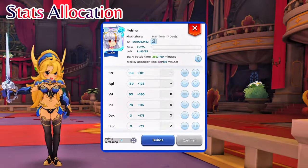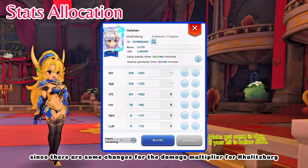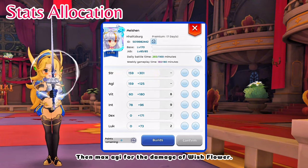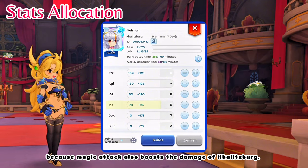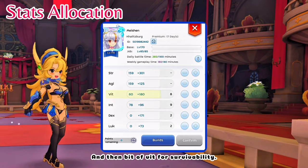First for stat allocation. Since there are some changes for the damage multiplier for Kalitzburg, I changed my stats build. Max out STR first to boost attack damage, then max AGI for the damage of Wishflower, and then allocate the rest of the stats to INT, because magic attack also boosts the damage of Kalitzburg. And then a bit of VIT for survivability.